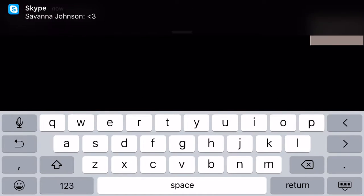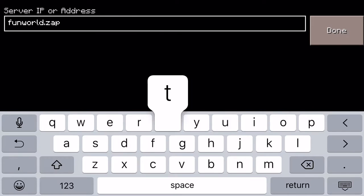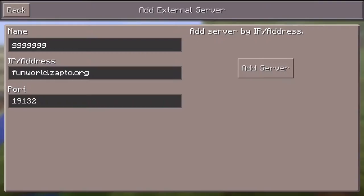And if you're wondering what version this is, it's 1.5.6 — the current version right now, because this is a brand new version. And then it's Zapto — I'll put it in the description below. Dot org. Done.